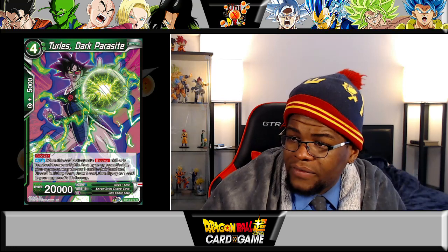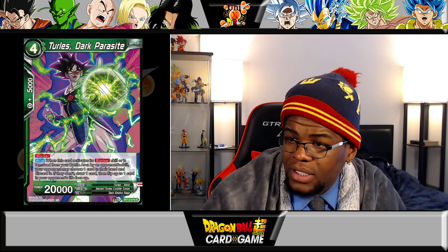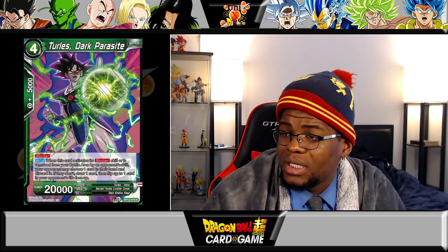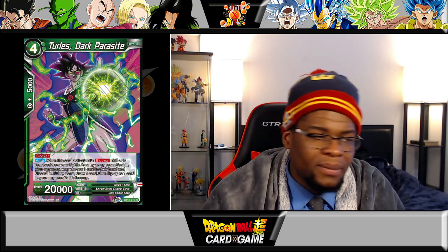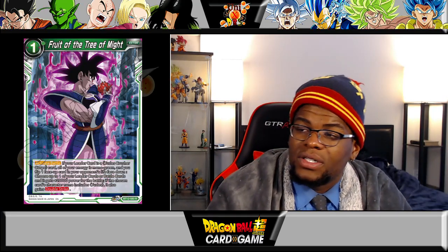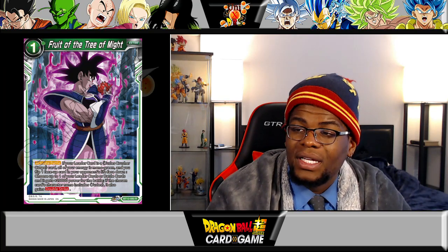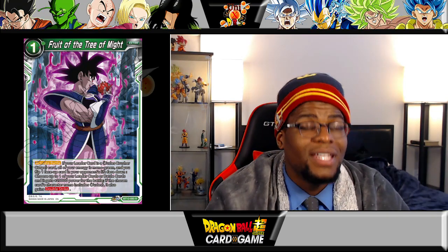Now we've got the missing link: Turtless Dark Parasite. This guy is a blocker. When this card activates its blocker skill or is removed from the battle area by an opponent's skill, your opponent may choose one card in their hand and discard it; if they don't, draw one card, then flip up to one card in your opponent's life face up. I don't like this card that much — it's a punisher ability so your opponent will always choose the best option for them, which will likely be letting you see one of their lives while drawing an extra card. Not a fan. You've got Fruit of the Tree of Might — activate battle: if your leader card is a Turtless Crusher Core card, all your energy is mono green, and you flip one face-up card in your opponent's life face down, choose up to one of your leader or battle cards and it gains 20,000 power, and if the chosen card name is Turtless it also gains double strike.